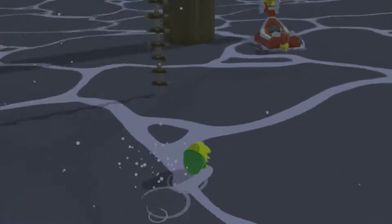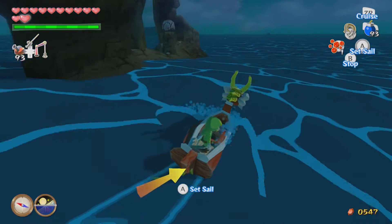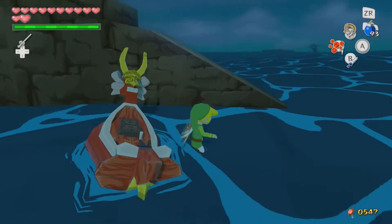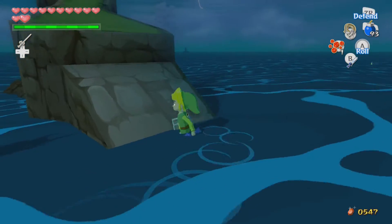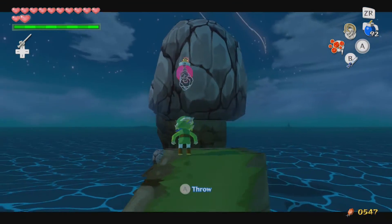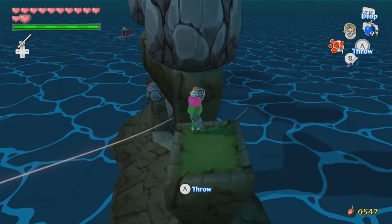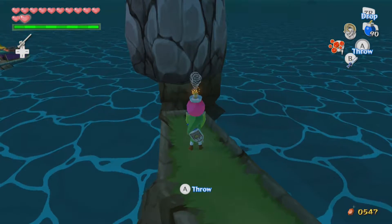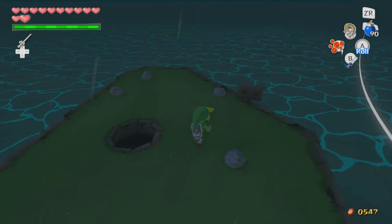I'm back over on Cliff Plateau Island — sorry if you heard that, I moved the mic a bit. What we're going to want to do is Cliff Plateau Island. You want to time these bomb throws, otherwise they will just fall down and that's never fun. I'd recommend having 99 bombs before you come here, just because you can waste them. But if you're good at timing the throws, you shouldn't have a big problem.